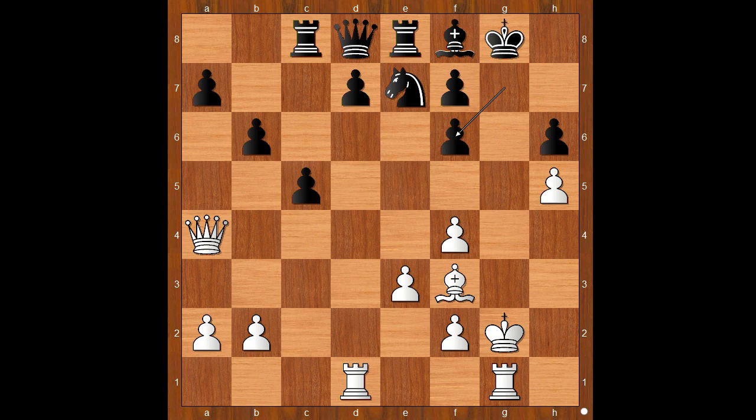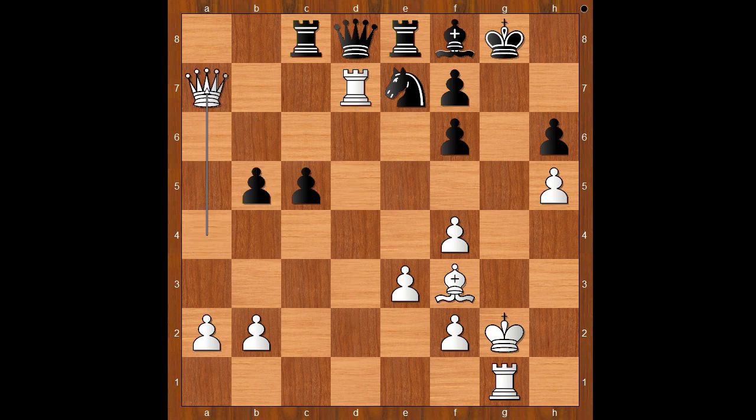After g takes on f6, what else? Now it's obvious why Carlsen played knight to f6 check — rook takes on d7. The black queen has no safe place to go. After b5, queen takes on a7, rook to a8, white played a move and black resigned: rook takes queen.